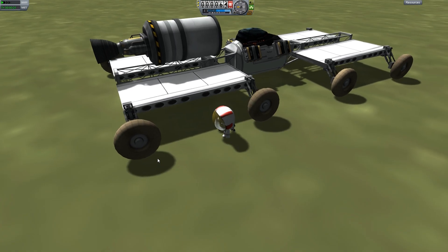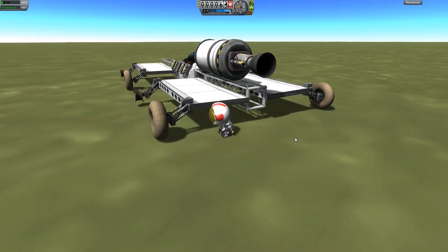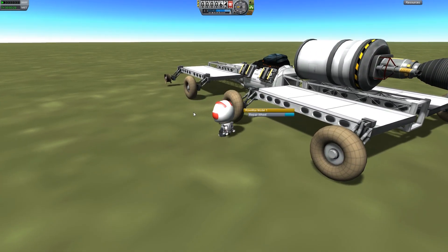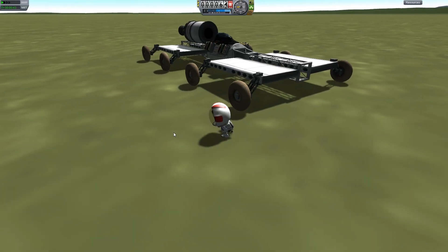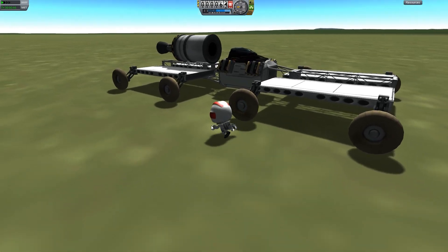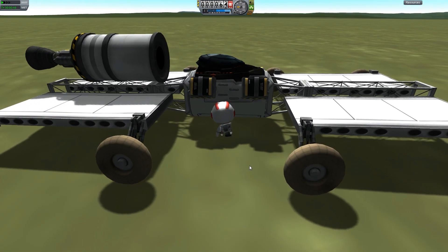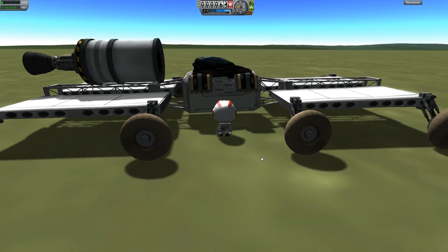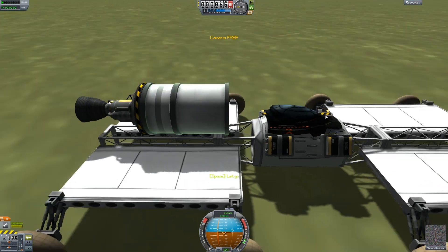Obviously, if you don't have a Kerbal on Duna with your little Curiosity-style rover, you're gonna be screwed. But yeah, this is a great feature — that way you're not entirely screwed if you do come into problems like this. Just send the tool man out and grab it. Good work, Tommyus.